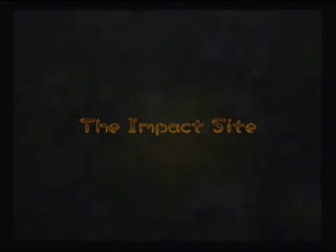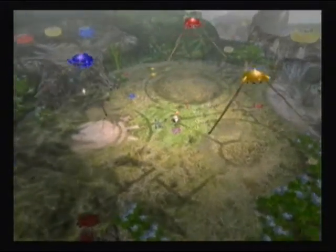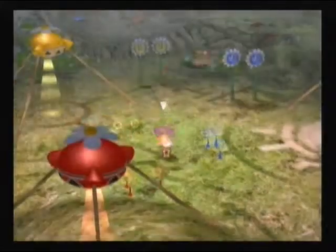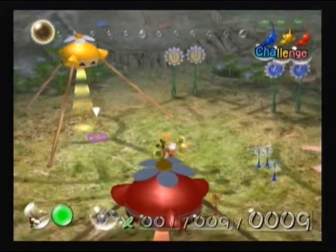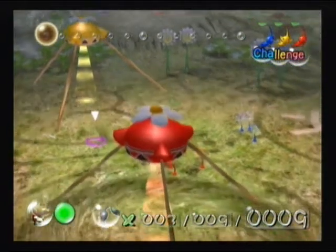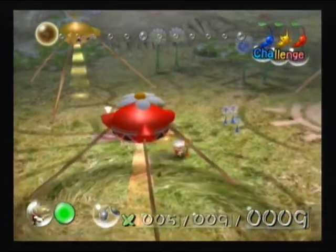I thought I'd show you this. It's an interesting little feature and the reason why it's interesting is because there's new enemies around. If you play one of the other levels you'll see new enemies — for example, there's a breadbug at the top right hand corner there. That's a new enemy for this place because usually there's no enemies here at all.